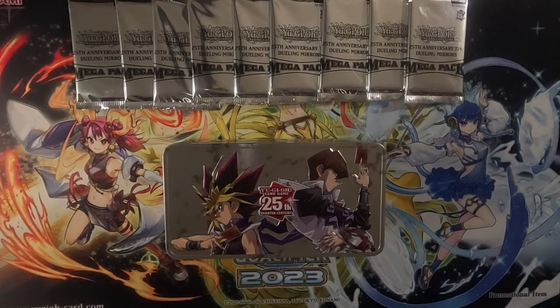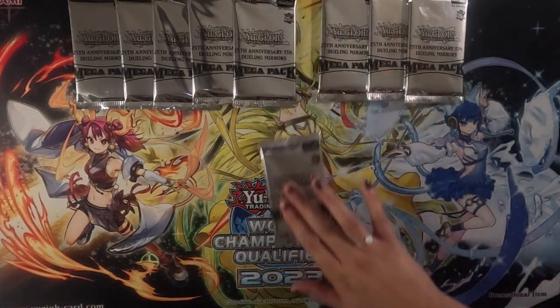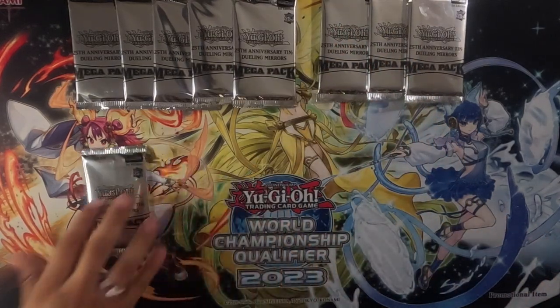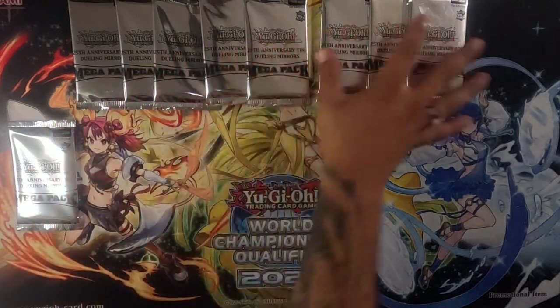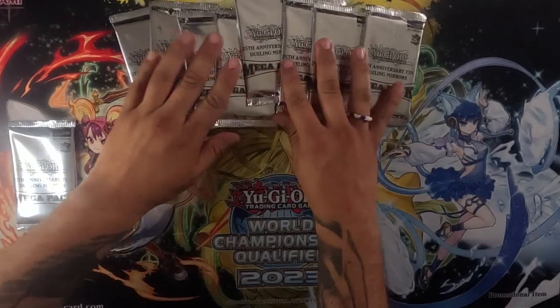I'm Alex. Today we're opening three boxes of Dueling Mirrors. I'm gonna have a pack battle with my girlfriend Elizabeth, and the loser will have to treat the other for dinner. What cards are you looking for, baby? Some McQueens. McQueens? I'm looking for some Makanko cards. Okay, so we do have nine packs here. Can you do me the favor of taking one pack out — we will not include that in the pack battle. Now we'll shuffle these up and you can pick your four.